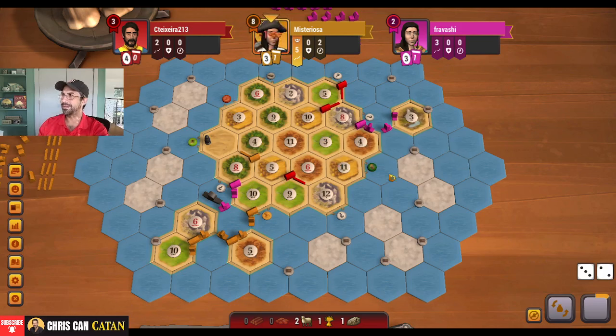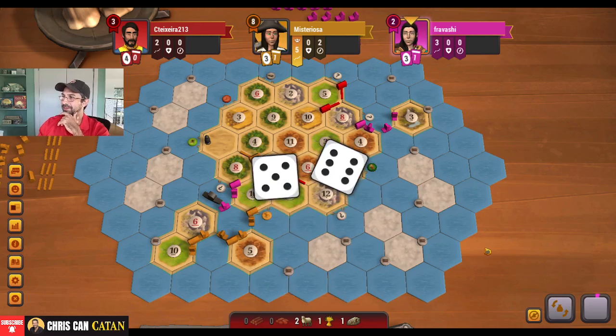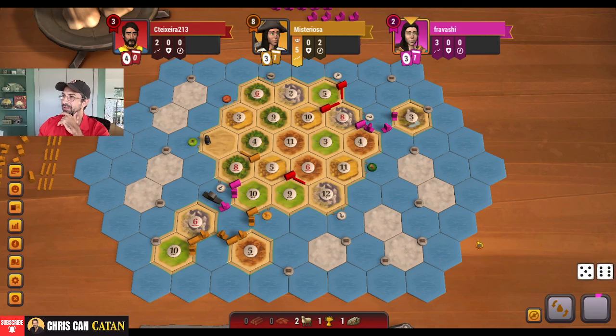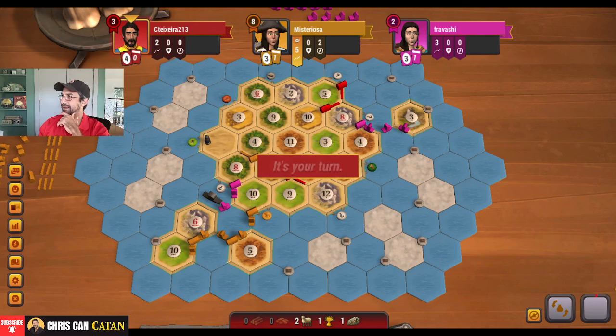Already 8 points here for yellow — very, very strong. Hopefully they start to slow down a little bit, but we'll see. It's by no means clear at this point. We really need to get cracking if we're going to have any chance. I fear maybe we didn't do it right — maybe we should have just gone to the sea. I really struggle with this when I see all this production; it can be really tough not to take it and get out of regular Settlers of Catan mindset.